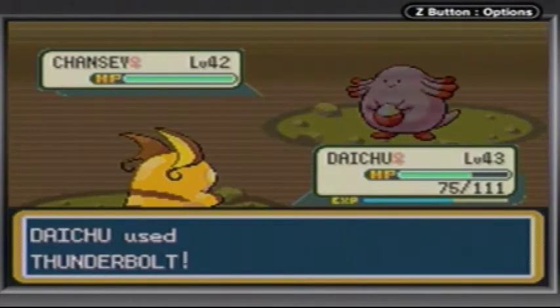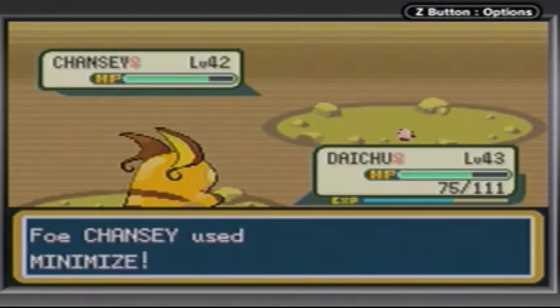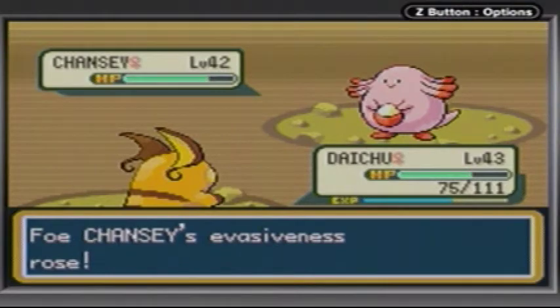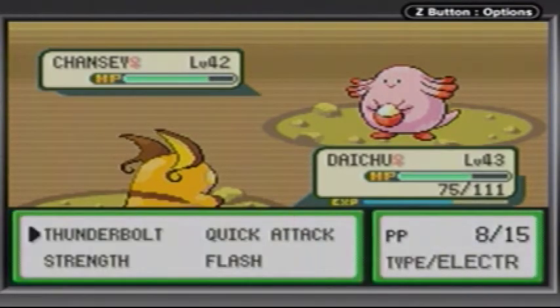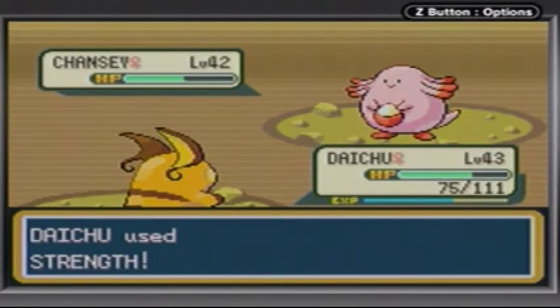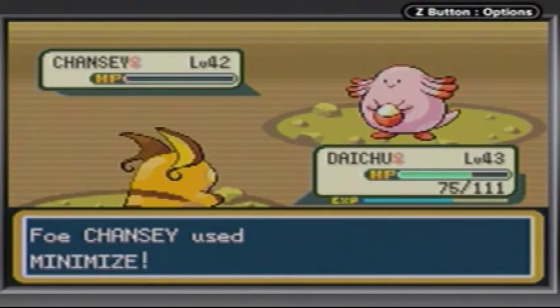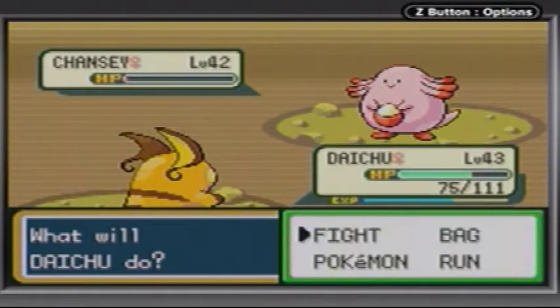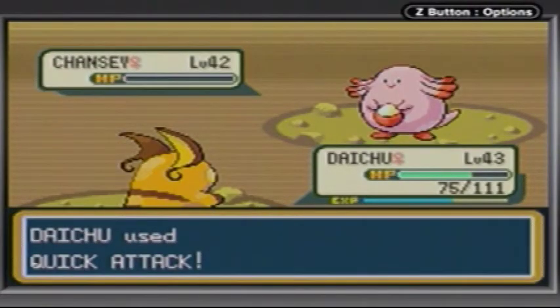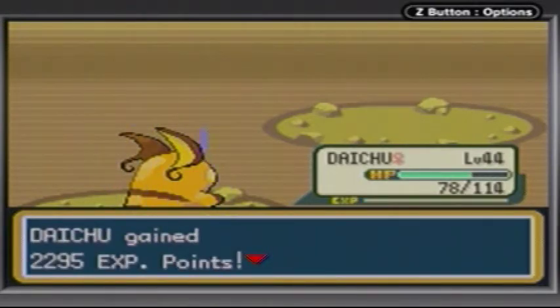I didn't really go over Chansey the first time we saw it, but Chansey is a very good Pokémon, especially when it evolves in second gen into Blissey. It's actually a good Pokémon on its own because it has a lot of HP. Personally I don't find it that helpful in-game because it's not good for what you essentially need. Chansey's just going to keep using Minimize and I'm just going to quick attack it next turn. Level 44 — very, very cool.